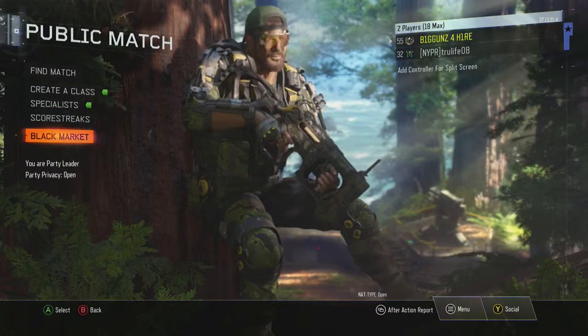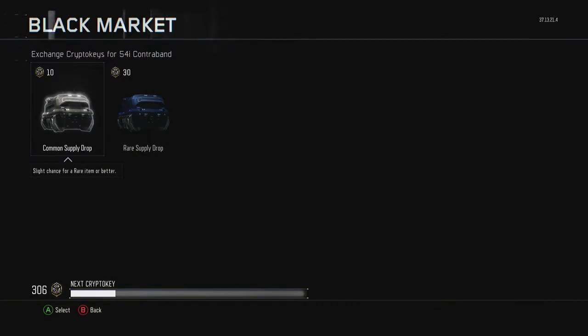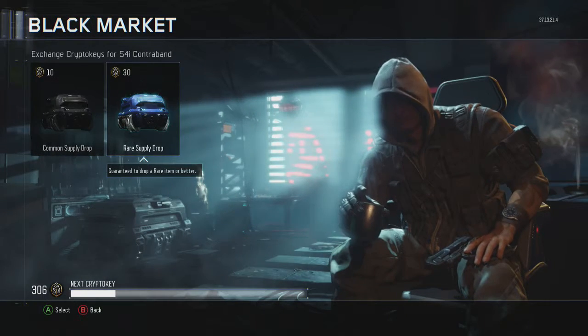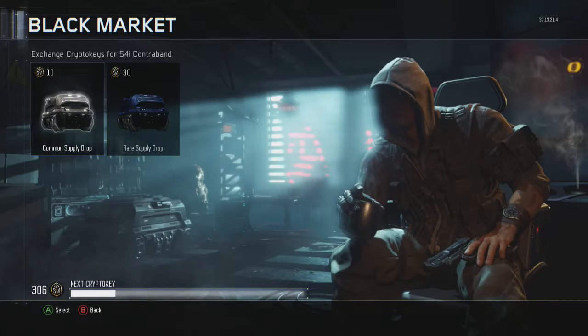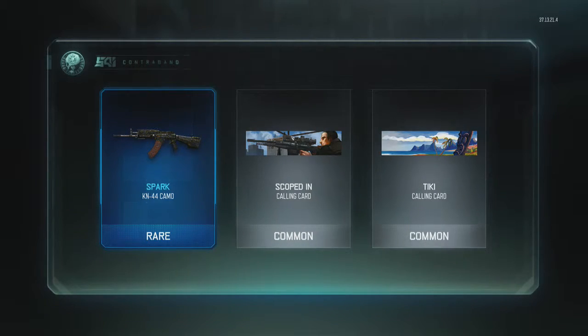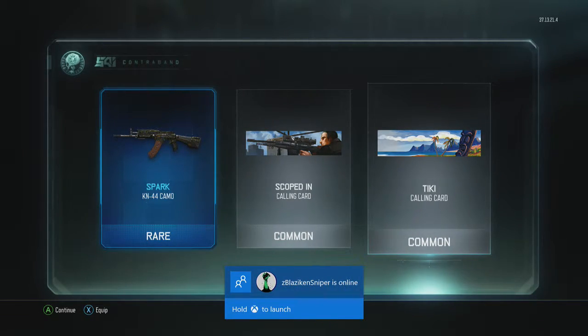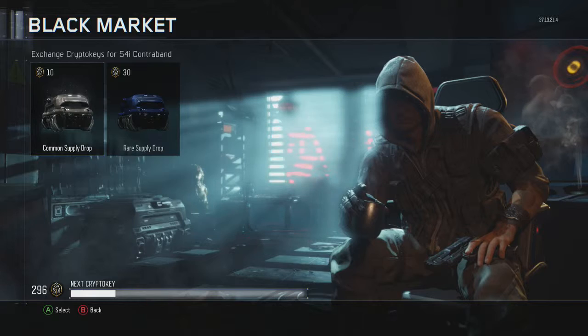Let's go into the black market because I got a lot of money — a pocket full of cash. Let's see what's up with the supply drops. I'm not going to open a rare because you really don't get much out of the rare, so we're going to open a couple of these. Oh man, look at that calling card! I might use that because I'm from the islands, so that's kind of cool.